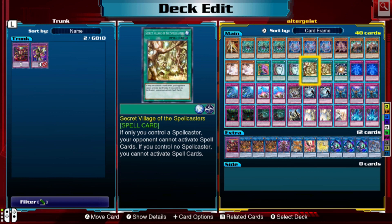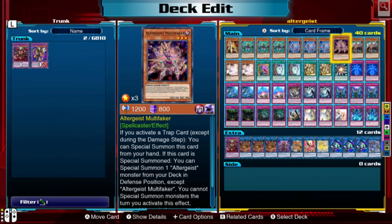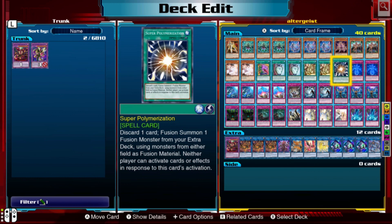Secret Village of the Spellcasters — I was running Imperial Order before, which lets you pay 700 life points every turn to prevent spell card activations. Since this deck doesn't run many spells, that benefits us, but Secret Village is honestly an upgraded version for this deck. If you control a spellcaster you can still activate spells, but your opponent can't. All Altergeist cards are spellcasters, so if you have any Altergeist up and use this, your opponent can't activate spell cards like Twin Twisters to destroy your Altergeist traps.